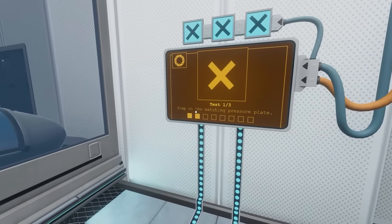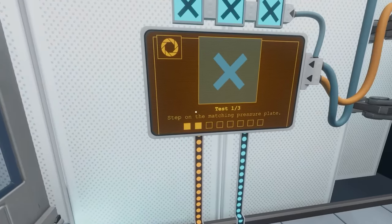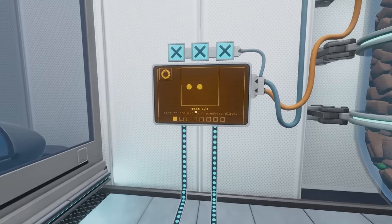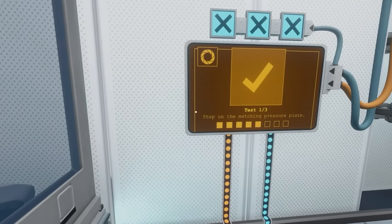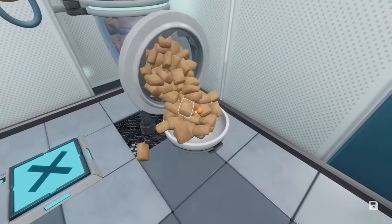What have we got here? Test one out of three: step on the matching pressure plate. So step on that one - step on the X. Then the tick, then the X and the tick again, and then the tick again and again. Then after a whole load of that, we've done it!